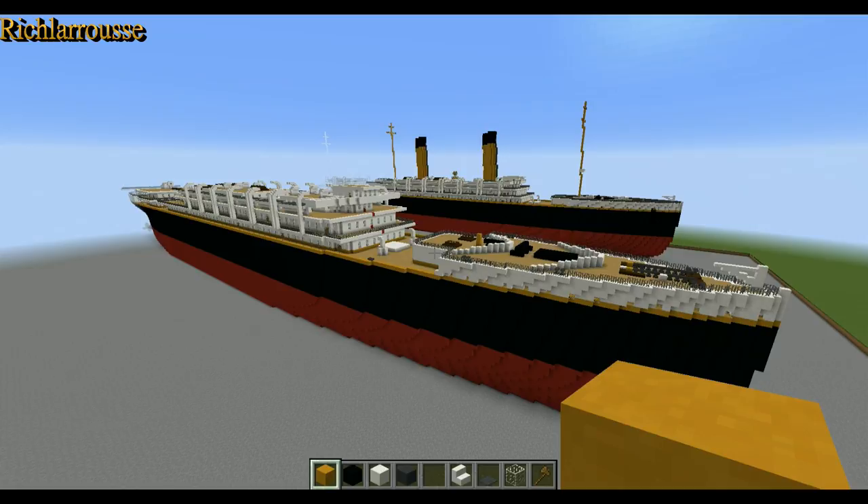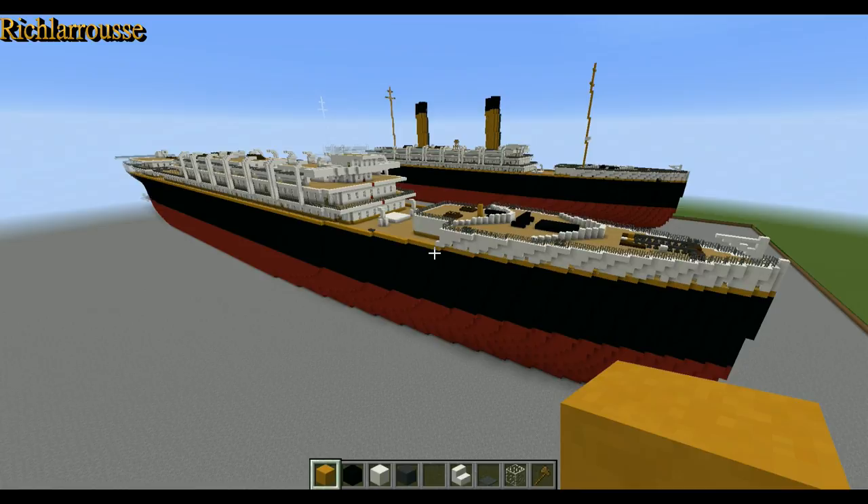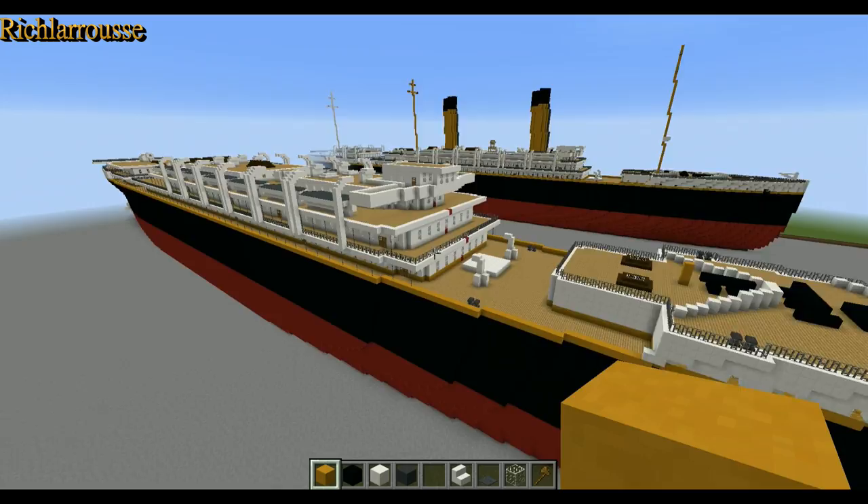Hello everyone, Rich here, back for part 8 and the final part of this RMS Oceanic tutorial. Today's focus is the funnels, masts, final lifeboats, a couple of cargo hatches and some other bits that I haven't built over the rest of the tutorial. So we're going to start with the ship's funnels.